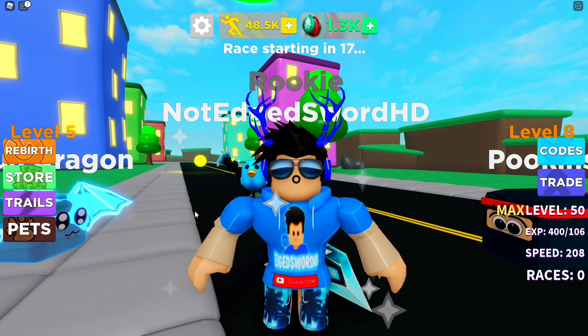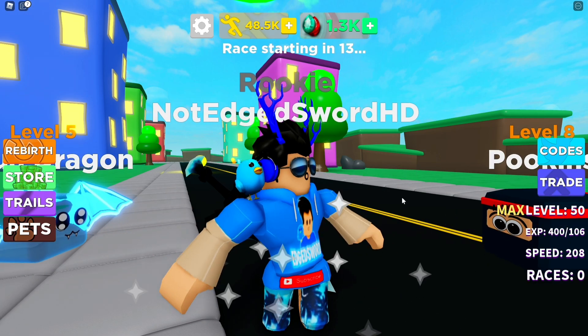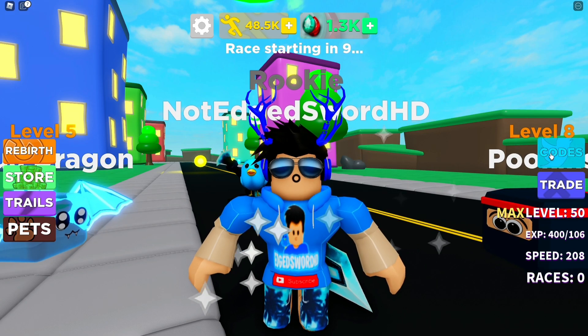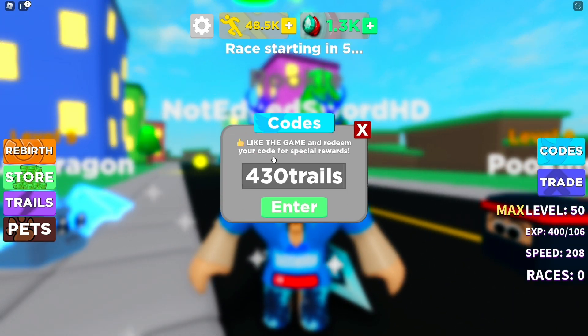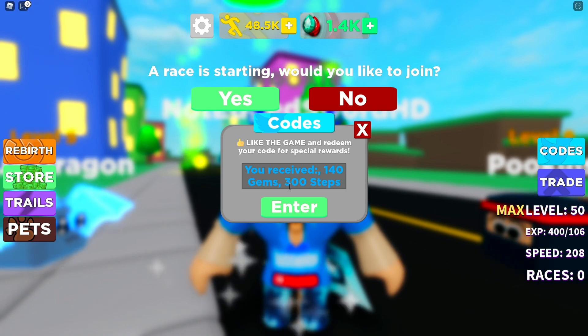So without further ado, let's jump into the video. First, you need to click the code button right here. The first code is 438trails, which will give you 140 gems and 300 stents.